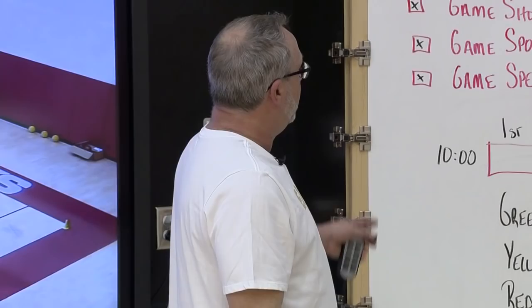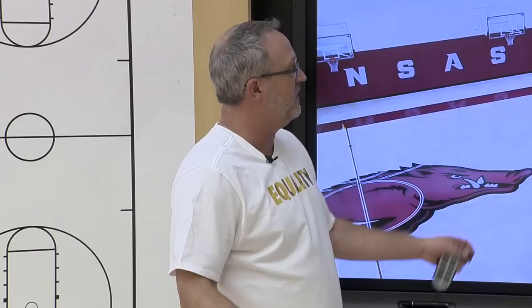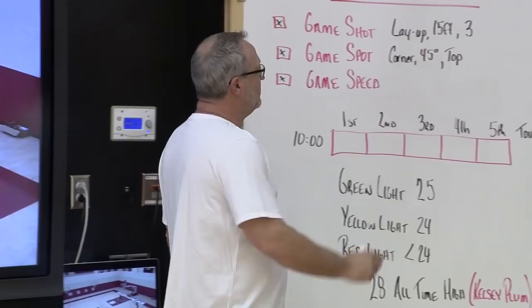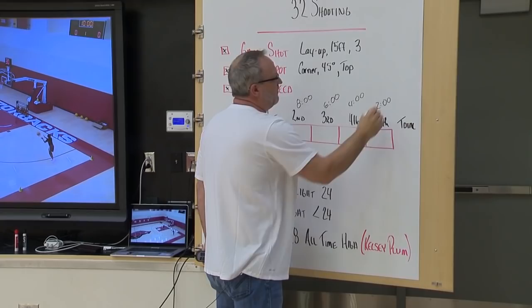To simulate game speed, we put 10 minutes on the game clock to complete five rounds, and we start each round on the two-minute marks. So the first round starts at eight, the second round starts when that clock hits six, the fourth round starts at four, and the fifth round starts when we're down to our final two minutes.